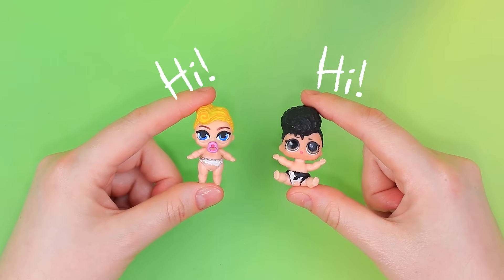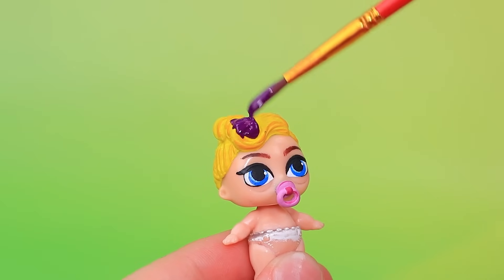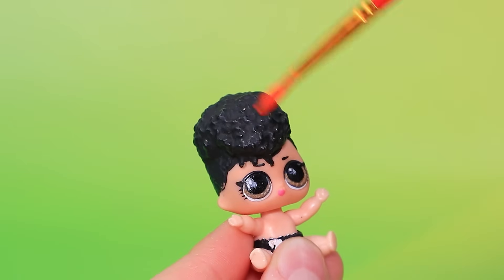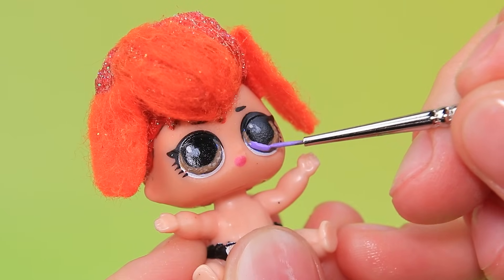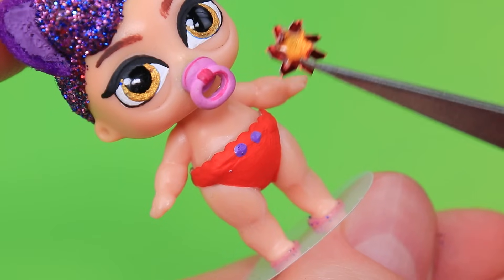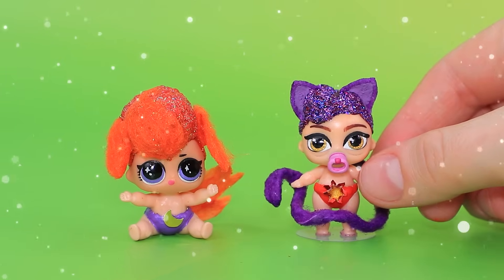Let's take some LOL sis babies. Recolor their hair. Sprinkle with glitter. Now the second baby — decorate with sparkles. Change the eye color. Tone the diapers. Stick on buttons. Cute kids!